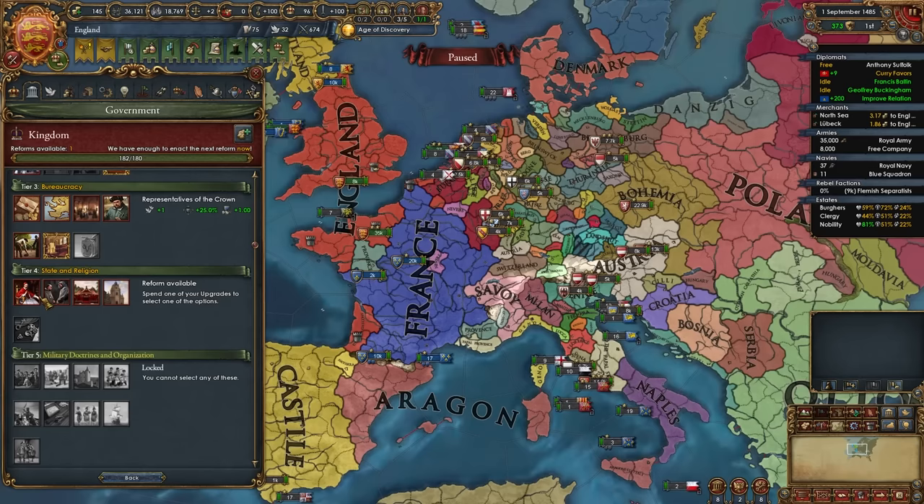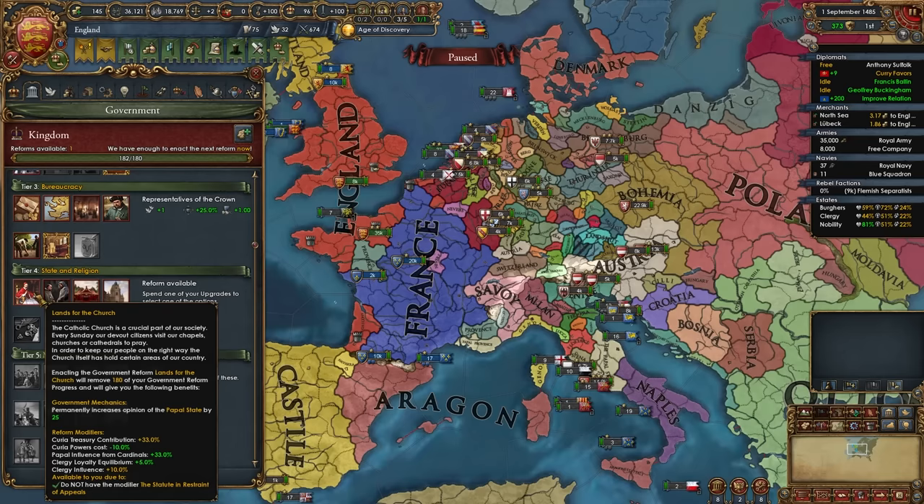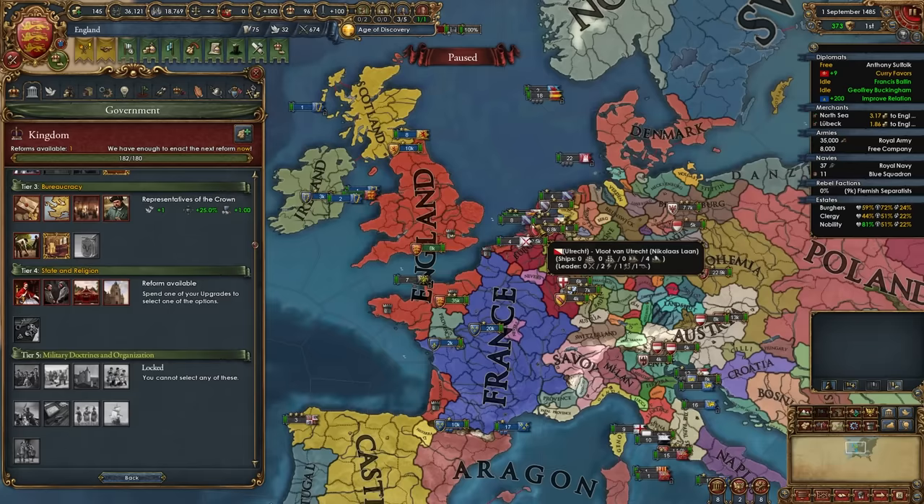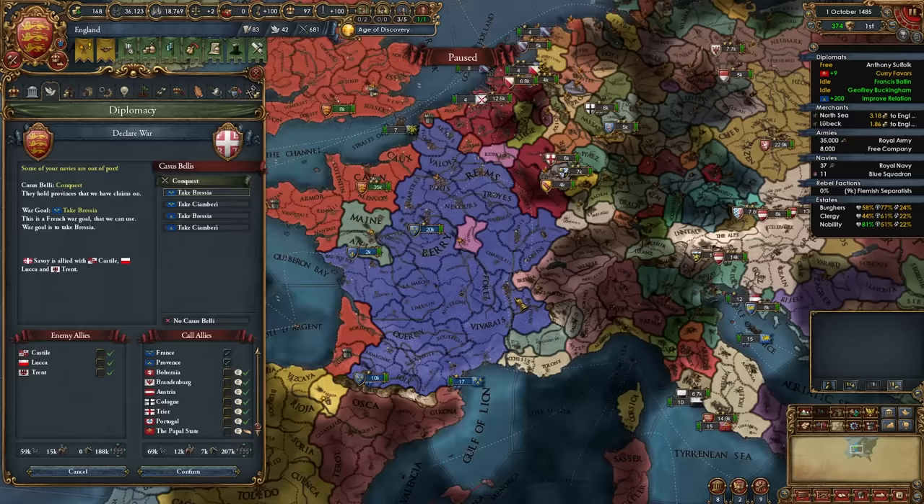For your tier 4 government reform, I recommend Lands for the Church, to give us even better relations with the Pope. There's another reason too: for the Angevin Empire, I feel like we really do want to stay Catholic, especially because we're going to be becoming the HRE Emperor later on. Protestant, Reformed, Anglican, and other options are great for Great Britain, but as the Angevin Empire we need to stay Catholic. So: Lands for the Church.